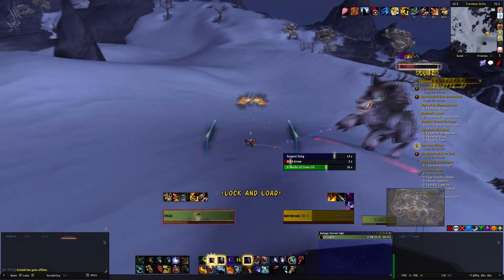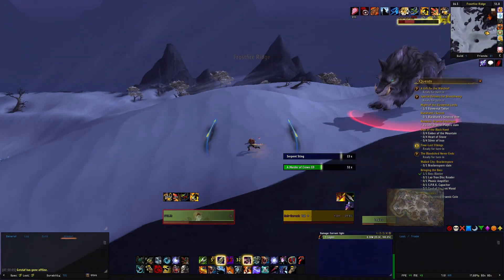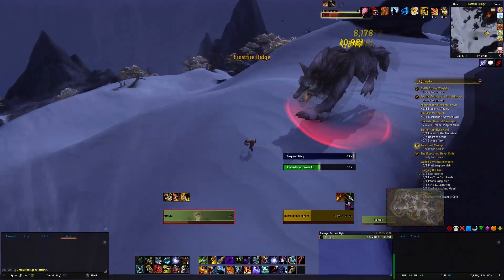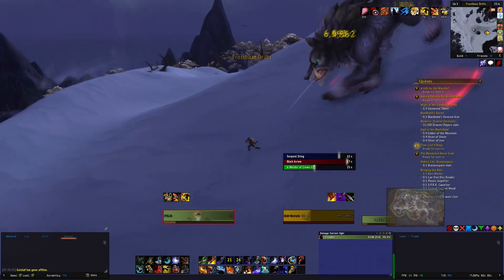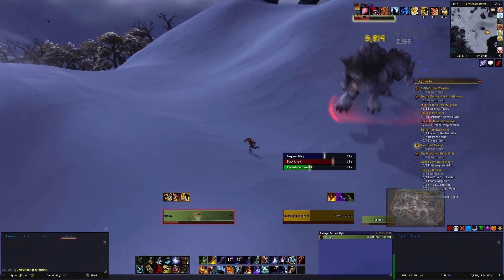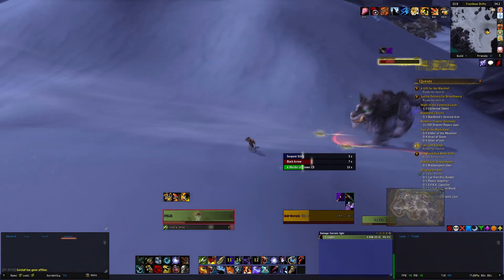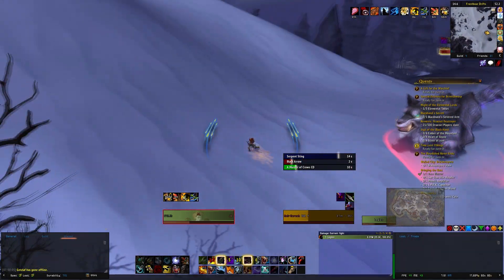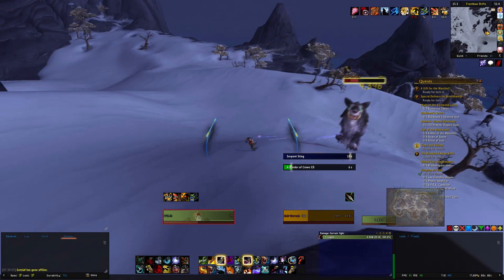Just one thing to also keep in mind: don't jump the wrong way. Make sure you're running the right way before you jump. Don't turn, don't press forward — I'm strafing. Don't jump the wrong way. The less gear you have, it's probably going to be more stressful for you, so it's easier to make those mistakes.